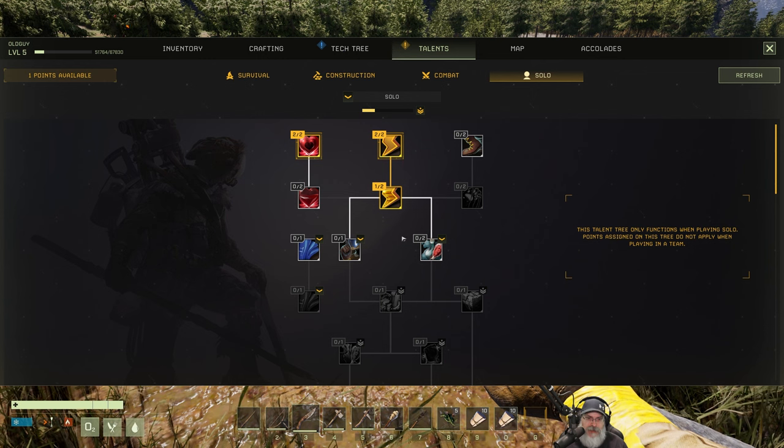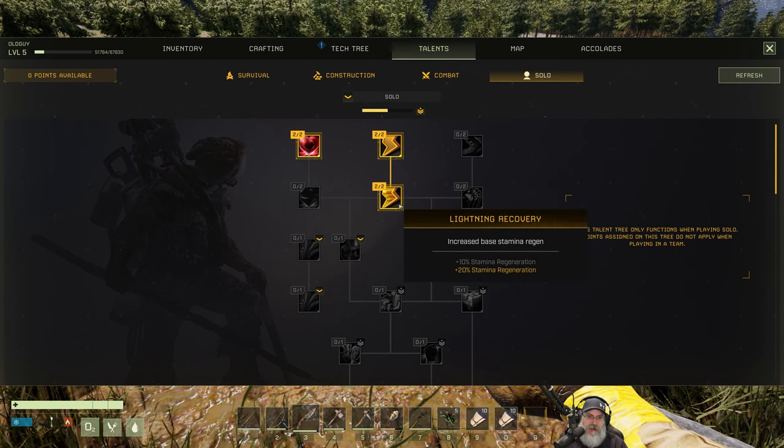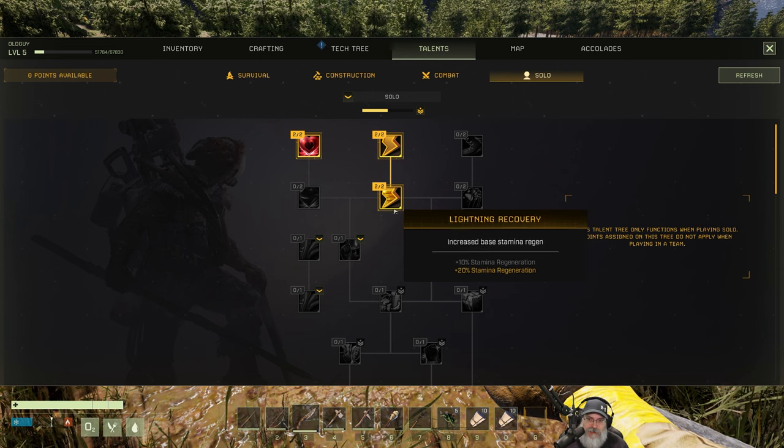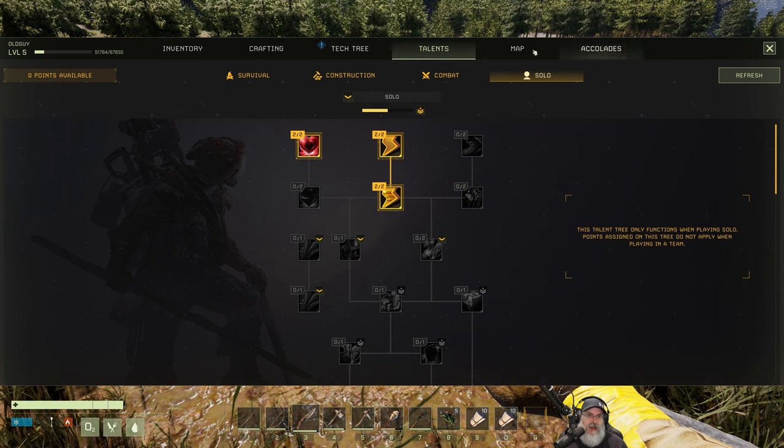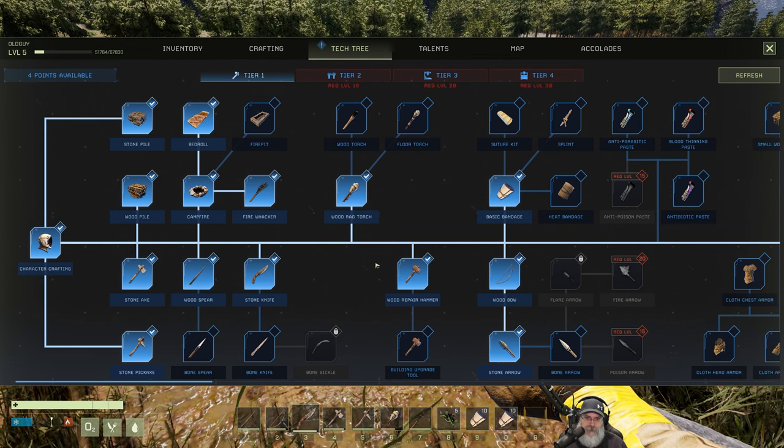Now we need to go to the tech tree. We have two talents — that's right, so we're going to put them both into stamina regen. Now we got stamina regen — that's basically like our sexual tyrannosaurus in Seven Days to Die. Let's go to the tech tree, we got four points to spend.